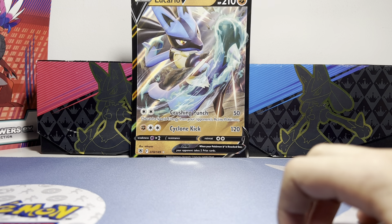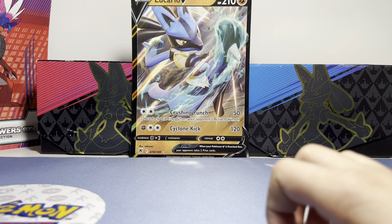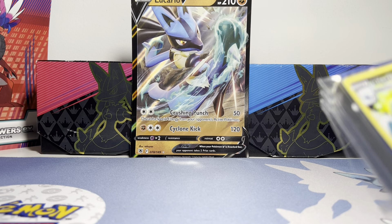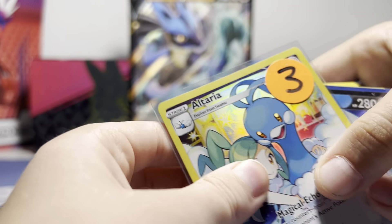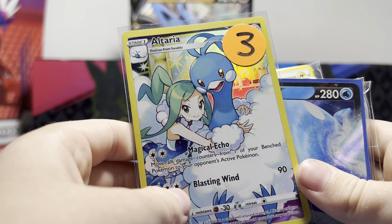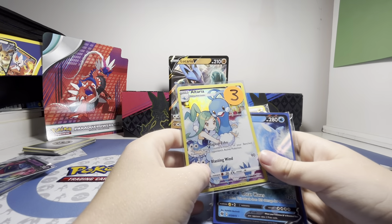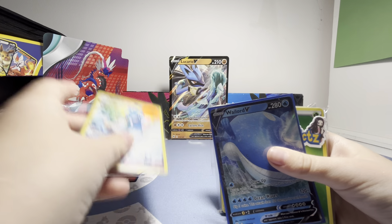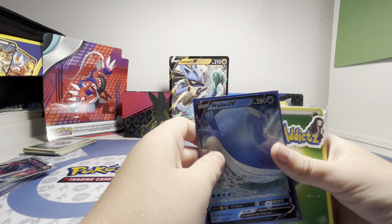So now Drew's gonna come up and show you guys what he's got. Drew's gonna sit here. What's the first card you got, Drew? It's called an Altaria V — and Wailord V! And he actually has three packs that he's going to be opening up.